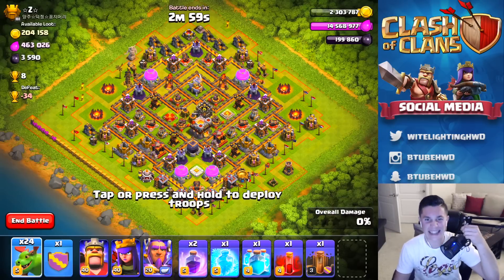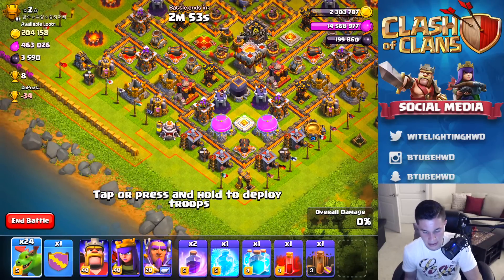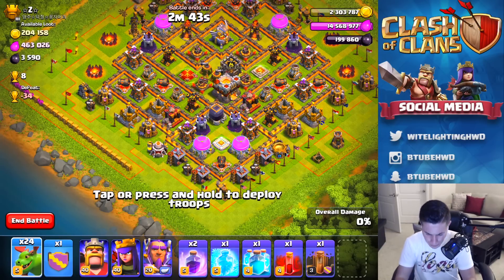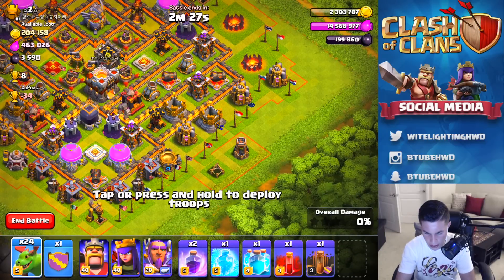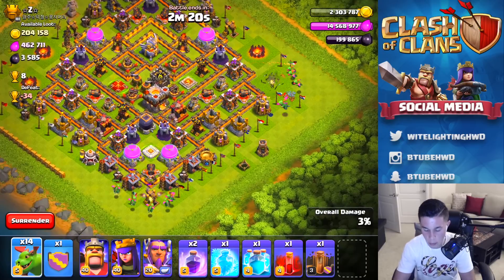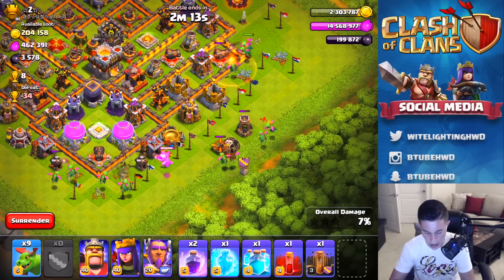Let's go back, train up another army and try this again. We are attacking Z here, and this is gonna be an interesting base — it definitely could work if we don't attack correctly. We need to make a funnel first — that's just priority number one when attacking with air. I think I'm gonna go in from the bottom right. Let's do five baby dragons there and five over here to create a funnel so our baby dragons go towards the middle, taking those buildings out so they don't distract.